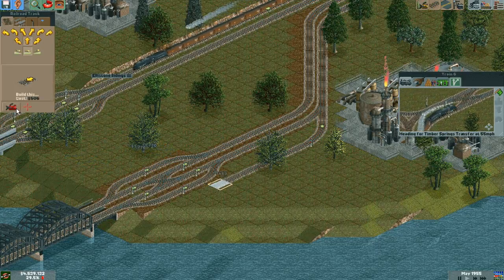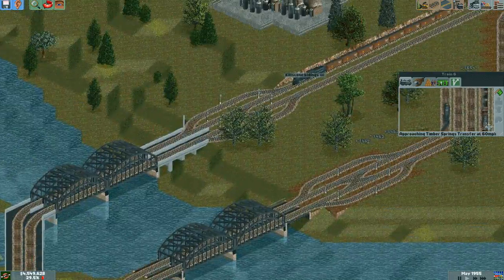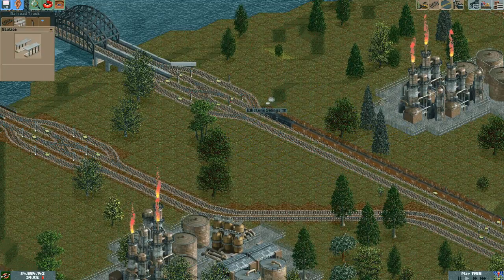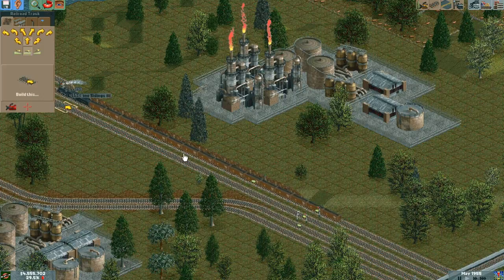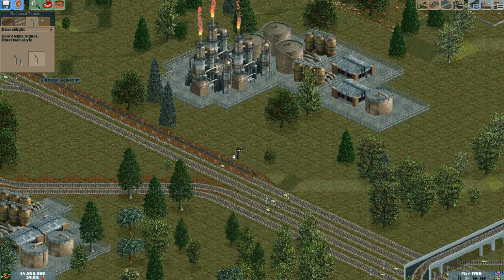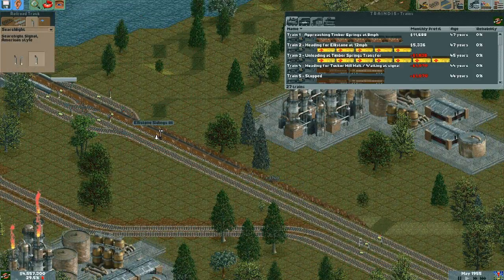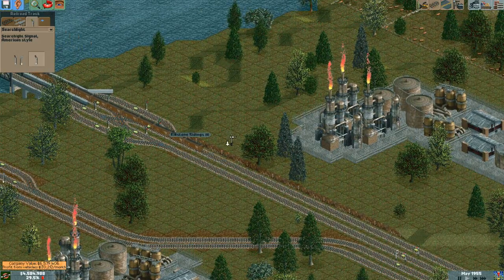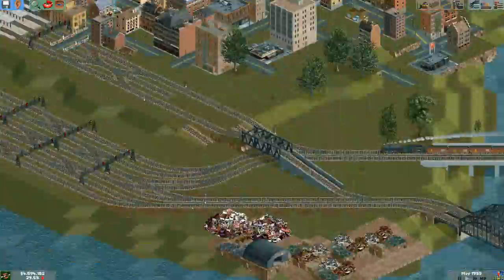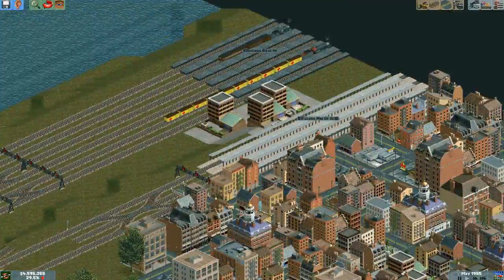Now we can add stuff like waypoints to this section. Why are you stopped there? Oh, I can get rid of the station. Nobody's coming, because everybody has to go through here now. And I can get rid of the signal as well. I should probably get rid of this because it just seems excessive now. Perfect.